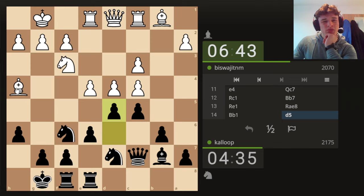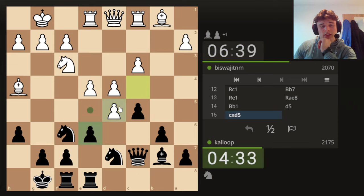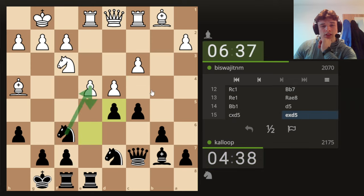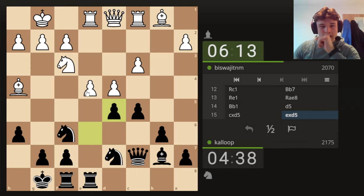This bishop does look awkward. He might go Bishop G3 to start with just to put it on a nicer diagonal. Okay, he's going to take — this is what we calculated. He can potentially get connected passed pawns, but I think we can deal with it, especially because we can potentially start making threats on the kingside and our bishop will become quite strong.